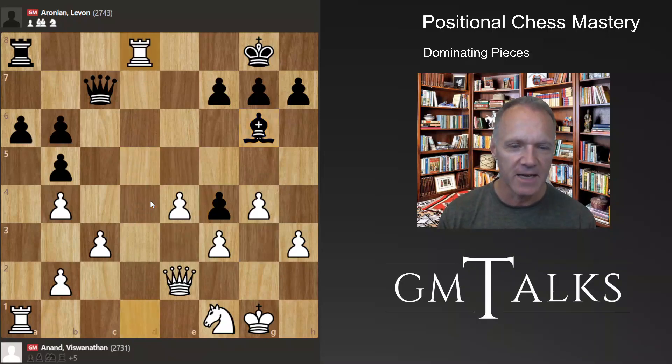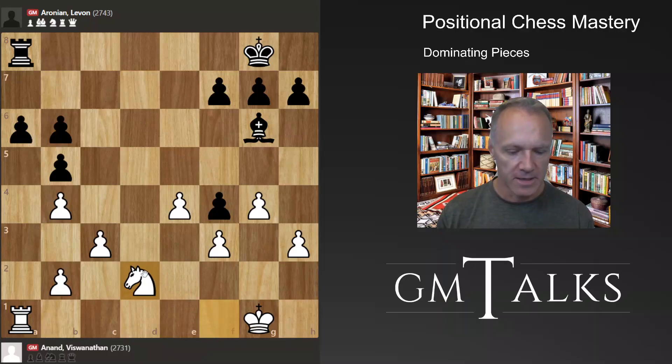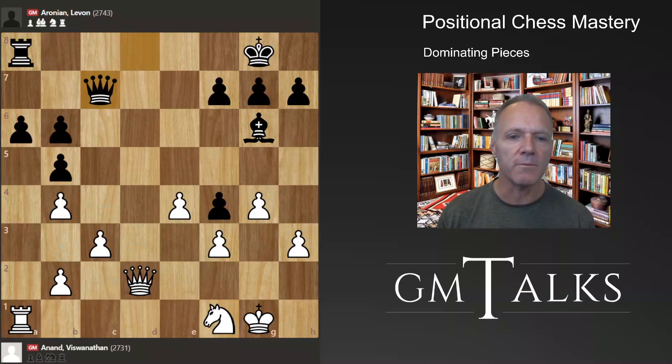There is a little tactic: White takes and Black cannot take back with the rook because a piece is hanging, so Black has to take with the queen. Then queen d2 — attacking here and here, and indirectly attacking another square. Exchanging is not really nice for Black: if you take here, knight comes, then White is ready, and White has no weaknesses, a very strong knight, and it will be unpleasant. This piece is also threatening due to the pin on the rook.